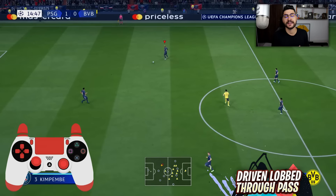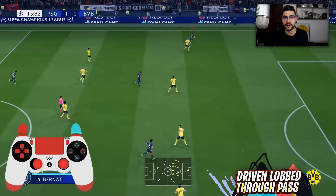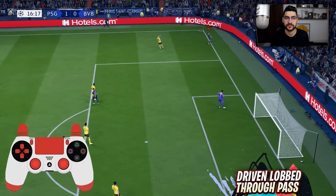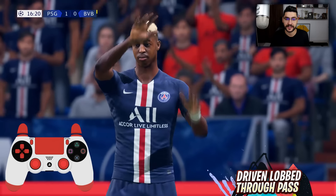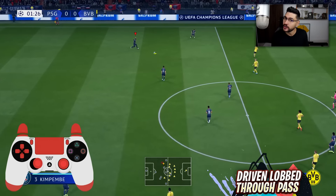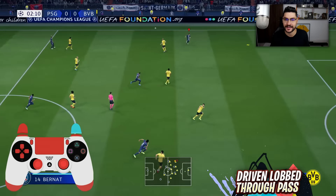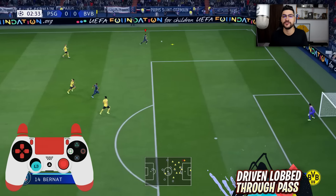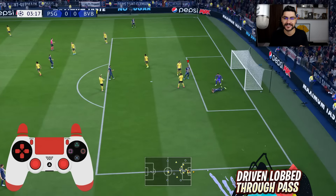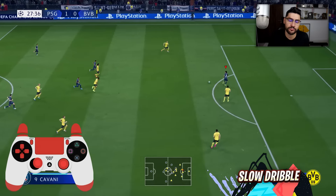What's very important here is to use this type of pass only when your player has space behind the defensive line. If you are having a possession style of game and pressing your opponent in his last third of the pitch, this pass is not good. But if you are going on a counter-attack and you've got space behind enemy lines, then you can use this new pass — it's absolutely fantastic.